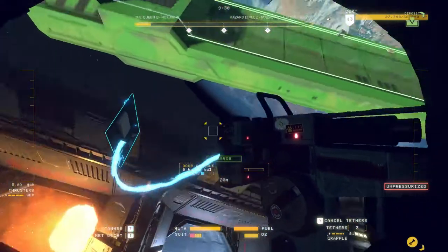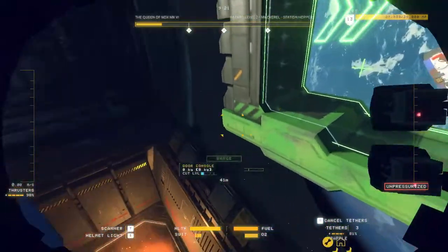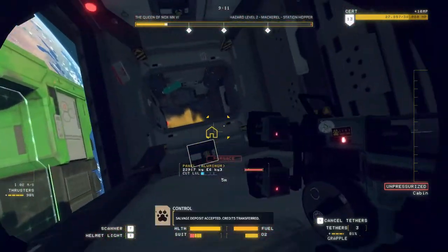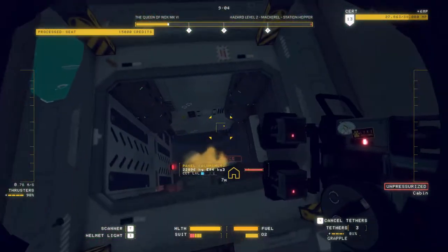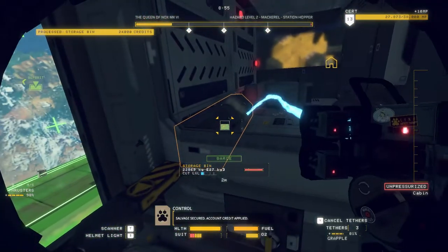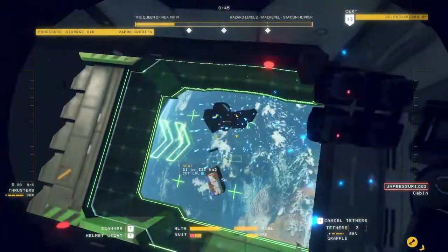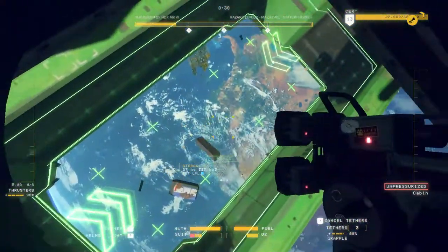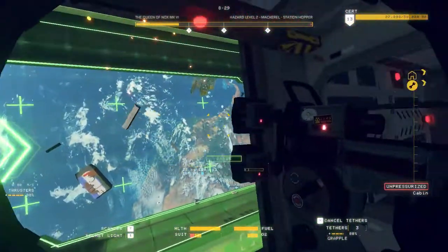Now this stuff in the cockpit is a little bit trickier. I try and pull it out through the door. You can cut the side of the cockpit and get it that way, but that's a bit fiddly and risky — you can break stuff. So I tend to just yank it out and get it through the door. Storage bins are surprisingly valuable — I don't know why. A couple more storage bins there. Maybe they leave them full of stuff, maybe they're full of snacks. Into the barge they go.